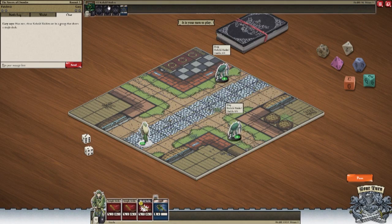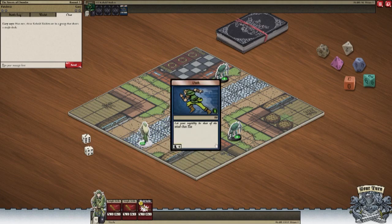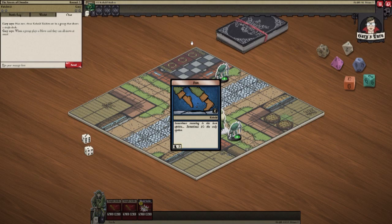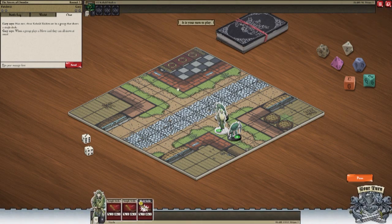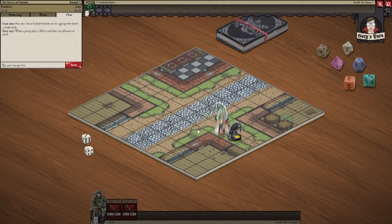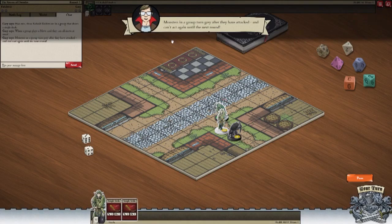That's a group of goblins, and this is what I have. When a group plays a move card, they can all move at once. And I'm going to bash you. Monsters in the group turn gray after they have attacked and can't act again until the next round.